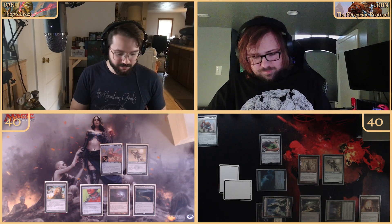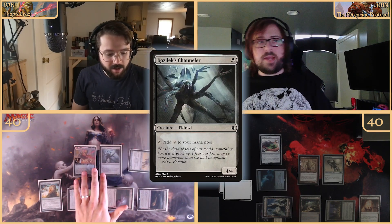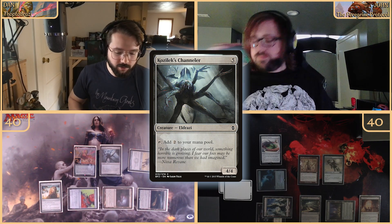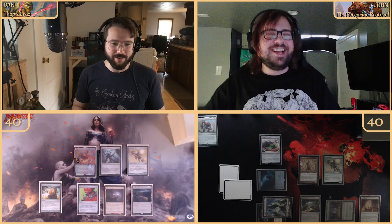End of your turn we're doing the flash thing — tapping five — and we are going to flash out Kozalik's Channeler. This is a four-four Eldrazi who taps to add two colorless, so just a more expensive Palladium Myr. We're getting a counter on the Liberator too.